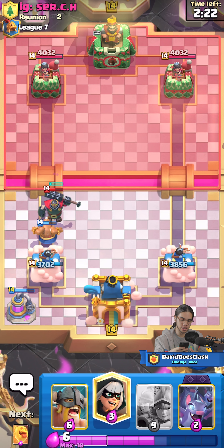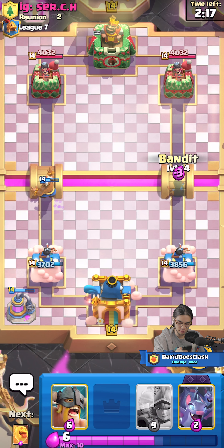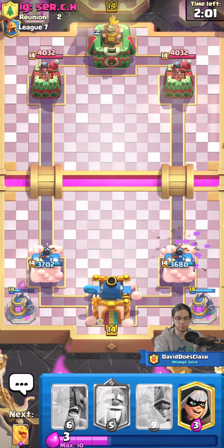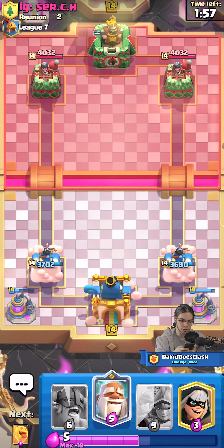No King Tower activation — not the end of the world. That was smart; he did predict me. I'll be aware of that next time I try to activate his King Tower. That heal spirit will let my Mana connect if he didn't do anything else. I'm just going to distract those bats a bit so I can zap it all. There we go, it's not too bad. We got two pumps on the field, and it looks like he doesn't have a proper pump counter, which we can use to our advantage.